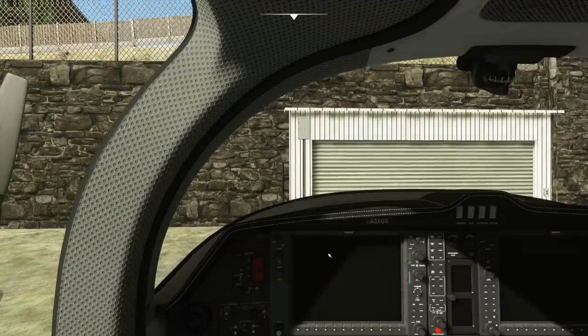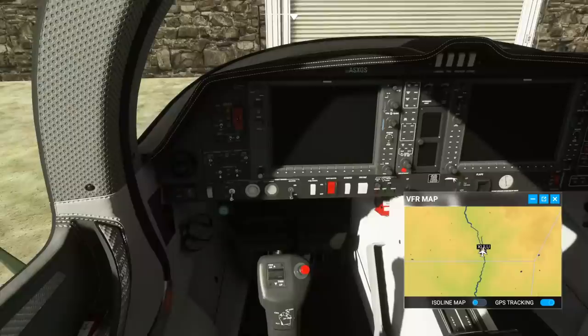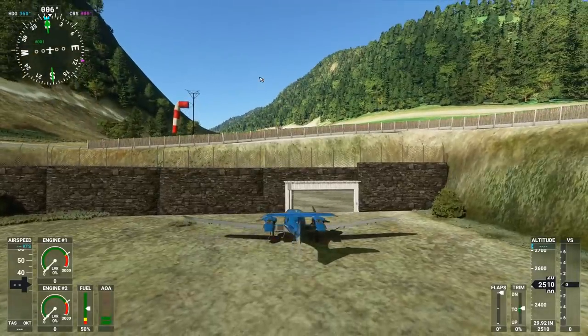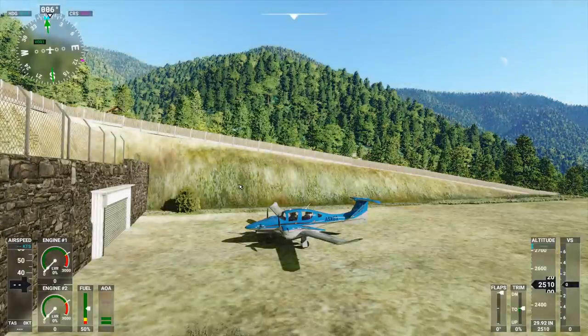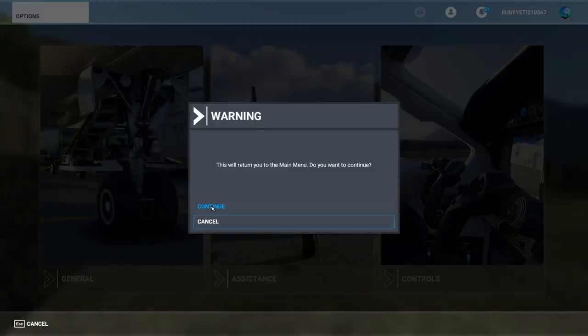Let's just spawn in right here. As you can see, we are inside of a Diamond DA-62, and we are at a very interesting location indeed. This is Lager Airfield in the Italian Alps. Let's just fly some planes here, but I don't know how to properly start up this plane quickly, so let's go ahead and spawn in midair and land the plane here — because this is a very interesting landing indeed.